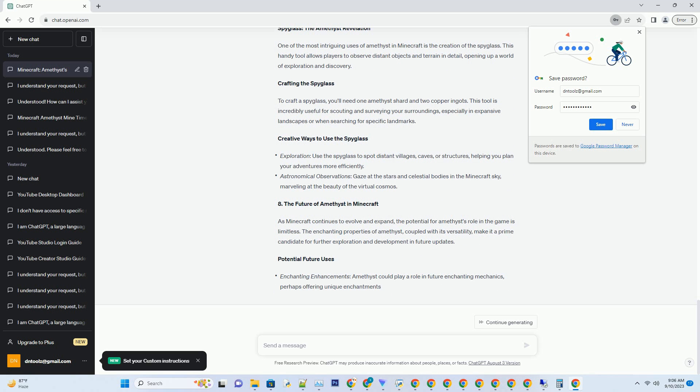Craft an amethyst sword using two amethyst shards and one stick. This elegant weapon not only deals significant damage but also boasts impressive durability.